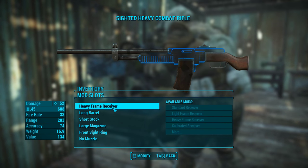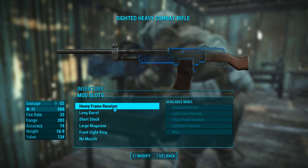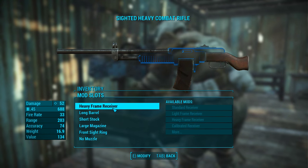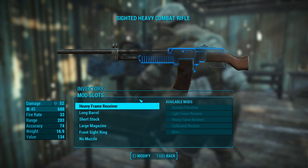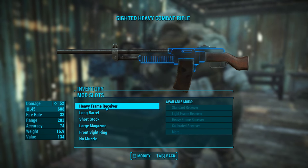Hey guys, and welcome to a Fallout 4 tutorial on how to get crafting items, nice and simple, all by just typing in a give item command. I'll show you how to do that. Right now I'm gonna show you how it works and how to do it. I'm gonna use this random gun that I just picked up.